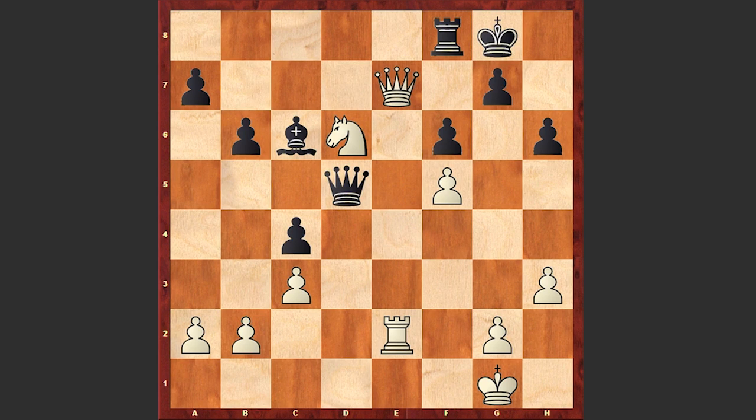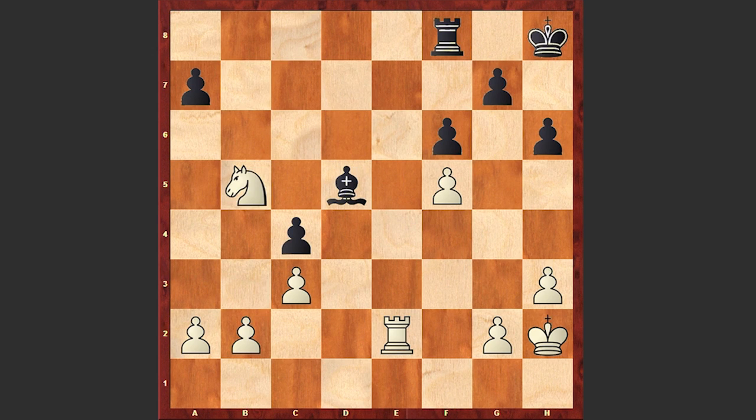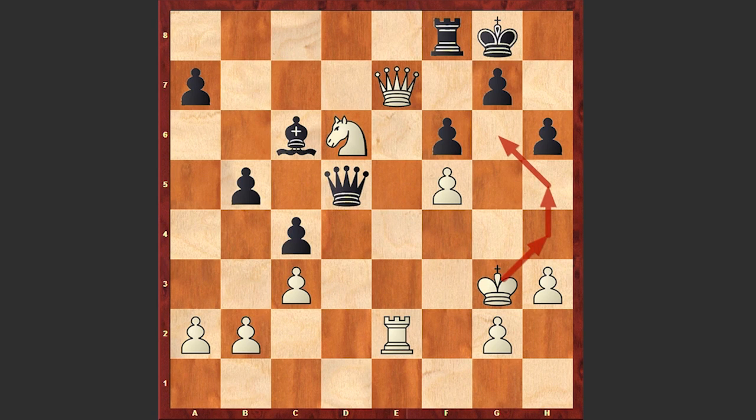White uses that fact and plays Kh2, b5, and here comes Kg3. White's king is heading to the g6 square, after which white can checkmate the black king. But this Kg3 move is not a good move. A better move was Qe6 check, offering an exchange of queens and going for an endgame. If Qxe6 then fxe6 is very strong; or if Qxe6 then Qxd5, Bxd5, and Nxb5.